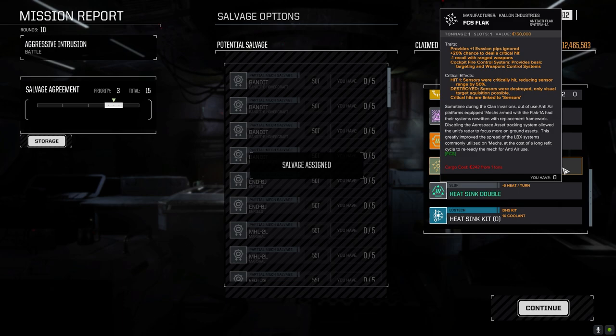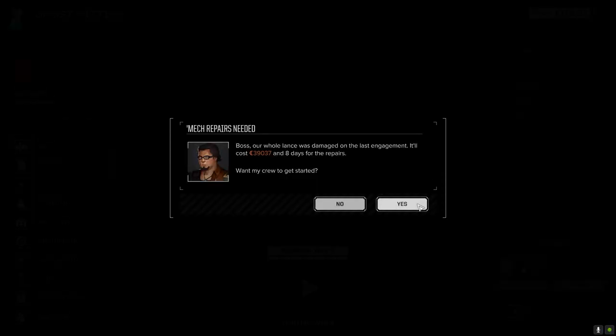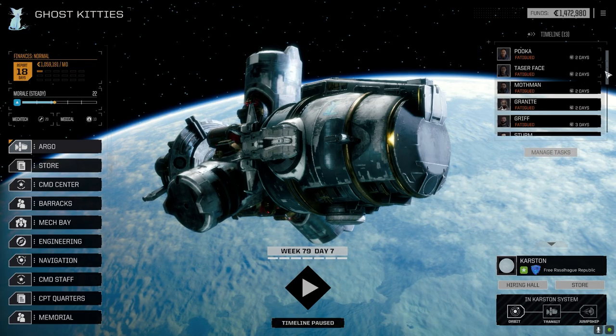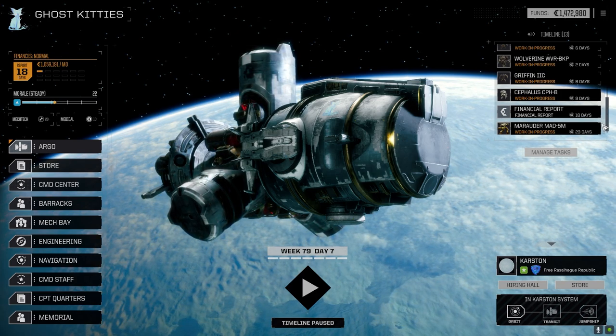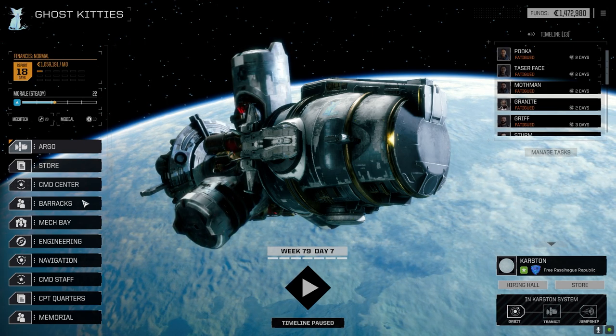Flak fire control goes into the Marauder for minus-one recoil. Not too bad at all. 39,000 from the battle — not too bad. Halopolis takes six days to fix. Talos didn't even get hit this time — interesting. Keep it at five days repair. Marauder is back in 14 days — we're not going to have money to put that thing together just yet anyway. Hopefully we can milk this planet a little more. We've got our financial report, so money from the next couple of episodes goes right into the Marauder.